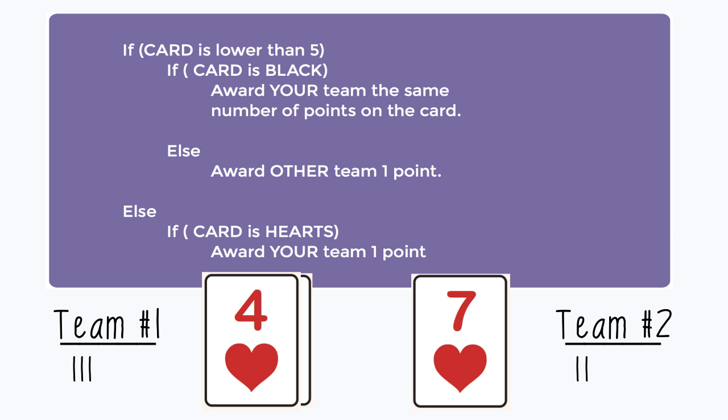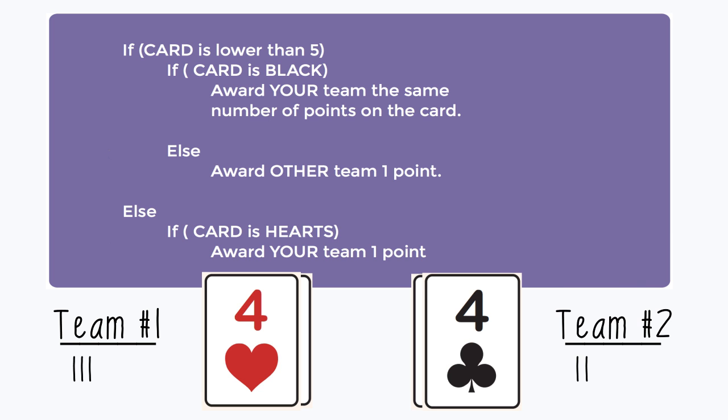Now team 2 draws their card and they get a 4 of clubs. The card is lower than 5 and, just like team 1's first pick, it is also black — which means they award team 2 the same number of points on the card, which is 4. They already had 2 points, so adding 4 gives them 6 points at the end of round 2.